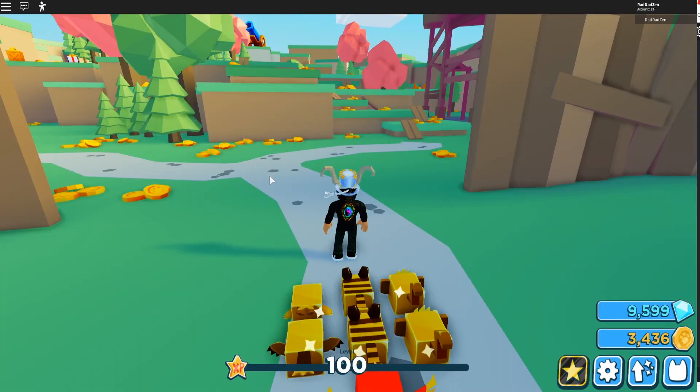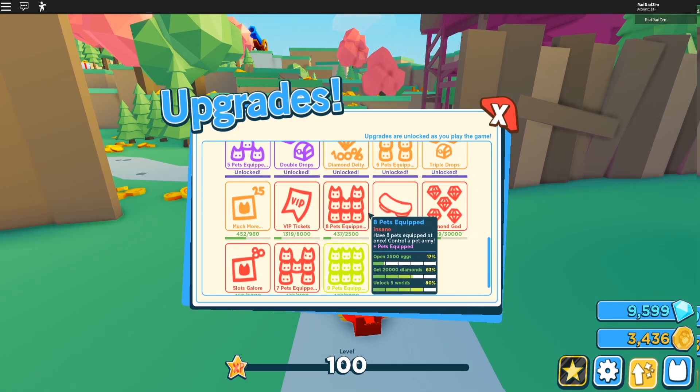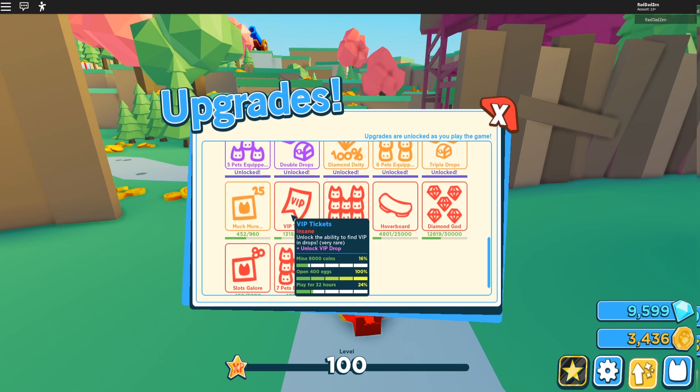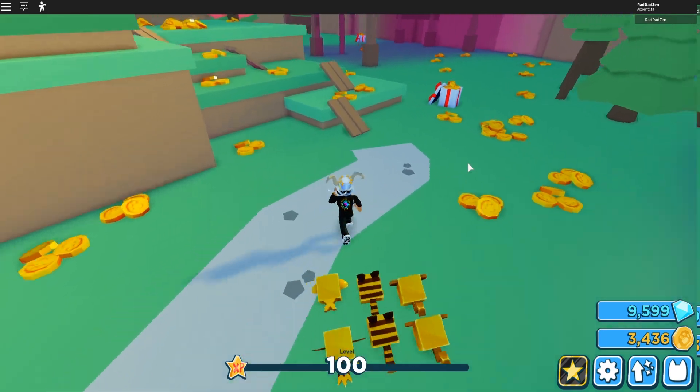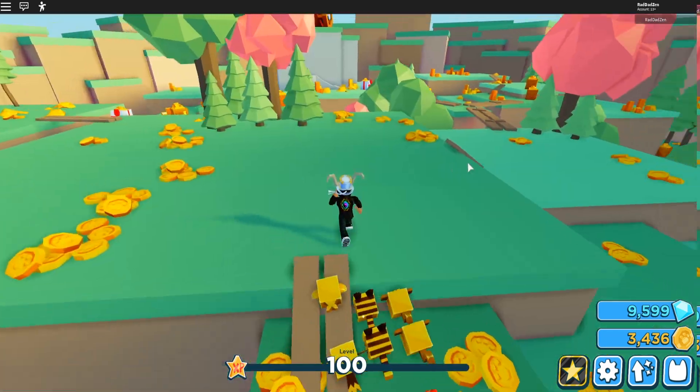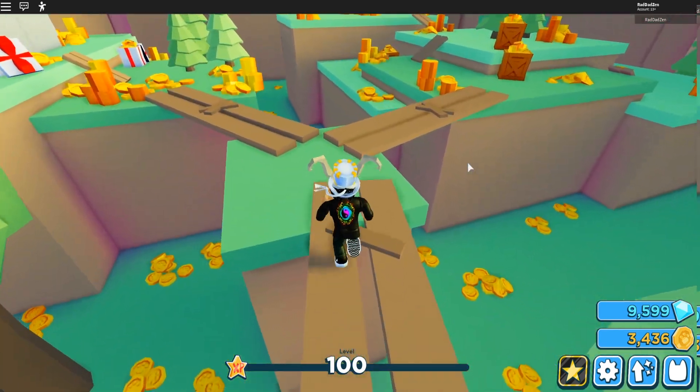So we checked out the new world, seven new pets, the golden pets, free VIP drops, and multi-delete. If you go to upgrades, it's an upgrade right here and it's pretty hard to get — you have to open 400 eggs before you're even eligible, mine 8,000 coins, and play for 32 hours before you get the chance at the VIP drop. That's still a lot better than having to buy the VIP, and I'm really glad the developers came up with a solution to that.